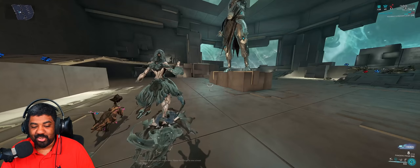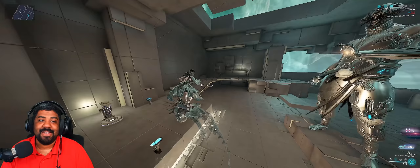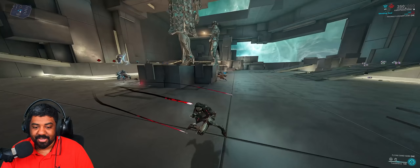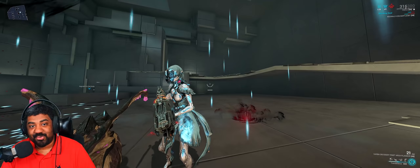And the crème de la crème: Merulina. Yes, it's a K-Drive — it summons this little thing you ride around on. It can do some tricks, granted. But if you take this into a tight Grineer, Corpus, or Infested mission, you're going to have a horrible time. You're better off just dodge rolling or bullet jumping.